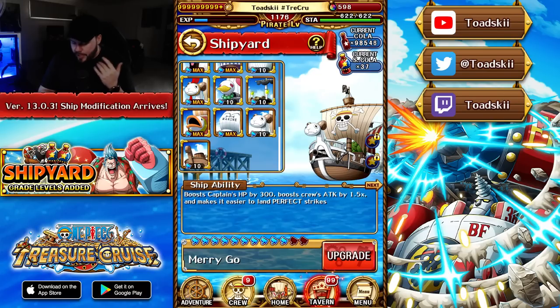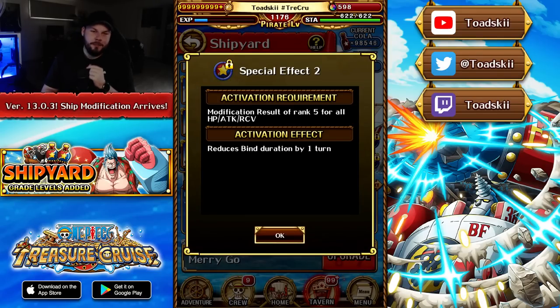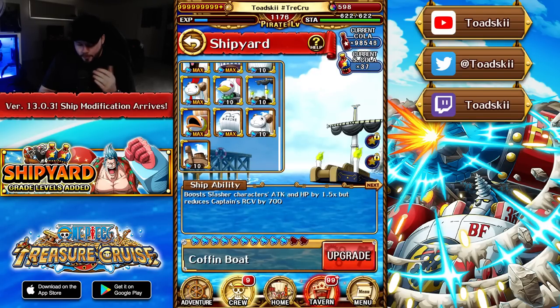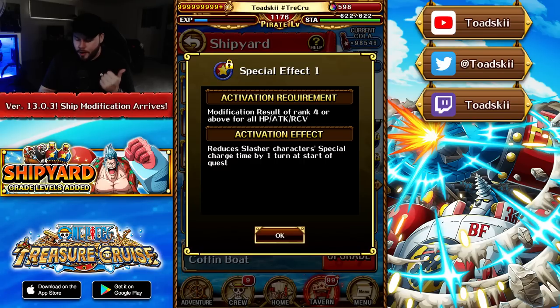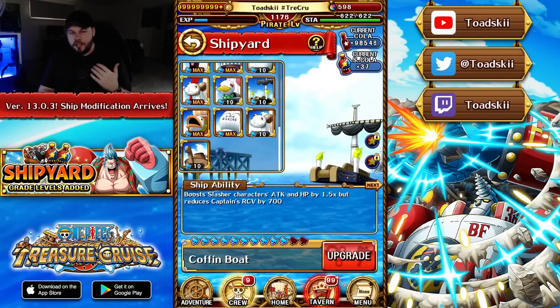The Merry Go's first special effect reduces despair by one turn, and the other reduces bind by one turn if you have rank five across the board — that is so good. The Coffin Boat gives you minus one cooldown to slashers at the start of the quest and minus one bind at rank five. The Coffin Boat is a super powerful ship for mono slashers, though mono slashers aren't very common.